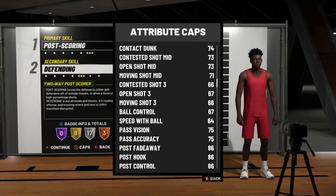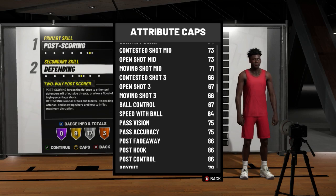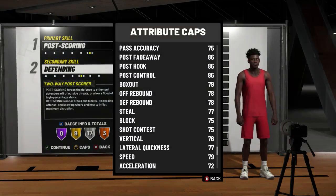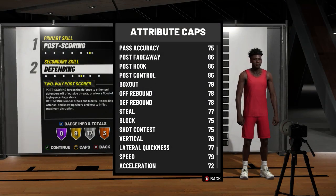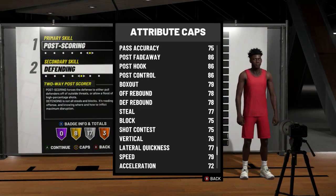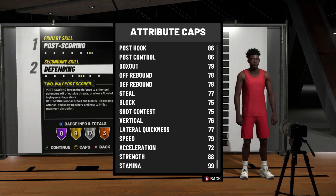I get a 71 moving shot mid-range with boost — that's already a 76. This is crazy at the small forward position. My post fade — the post rating is 86. That is amazing. Now, my box out is not an 80, which can be a little problem, but I do believe on the power forward position the box out is a 79 anyway. With a 5-plus boost, that box out will go up to an 84. My rebounding will be a little bit low, but I do have silver hustle rebounder.